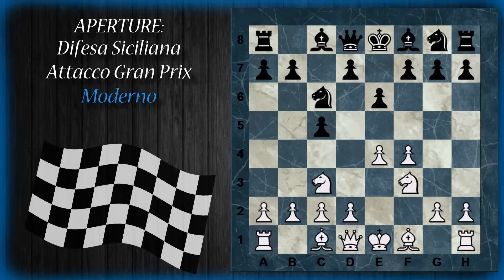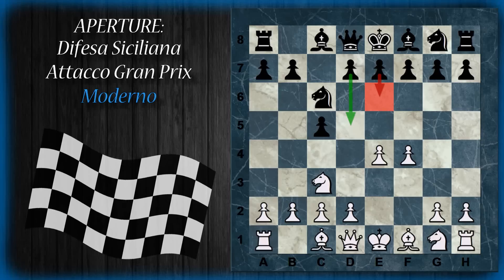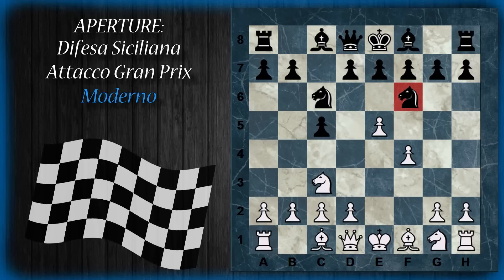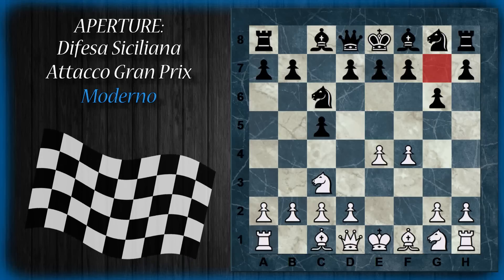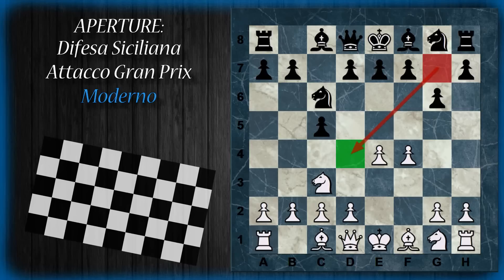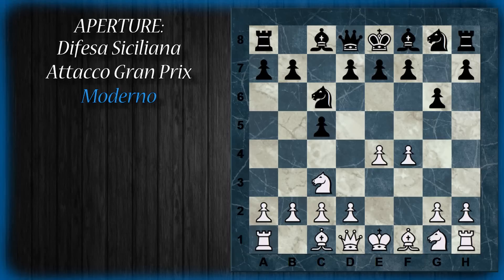Il bianco tipicamente prima sviluppa i cavalli, dopodiché d5 e alfiere b5, rientrando in qualcosa di identico a quello che abbiamo visto prima. Il nero non può giocare cavallo f6 ancora, proprio per via della spinta in e5 che costringerebbe il cavallo a indietreggiare, quindi semplicemente perdita di tempo. Quello che viceversa gioca il nero di solito è pedone g6: il nero sta per mettere l'alfiere in fianchetto, e quindi vuole enfatizzare al massimo il controllo della casa d4, che potrà essere usata come avamposto.